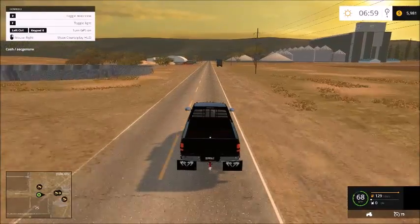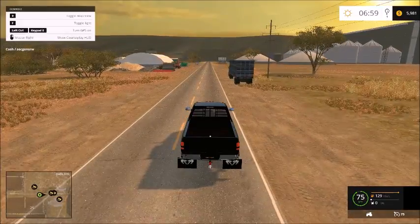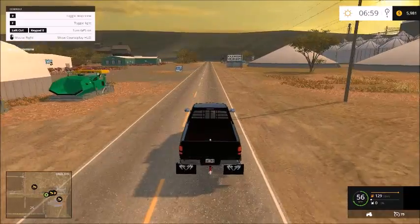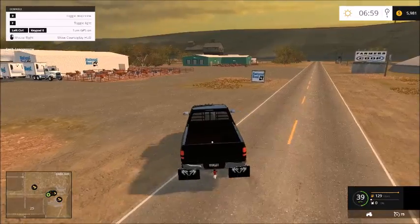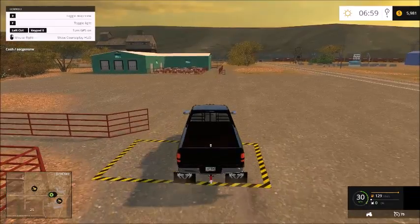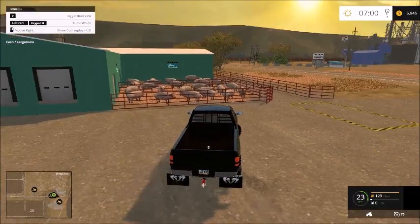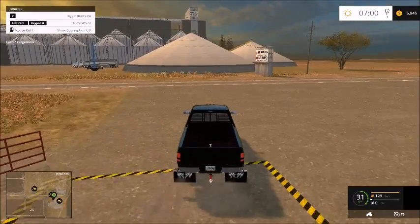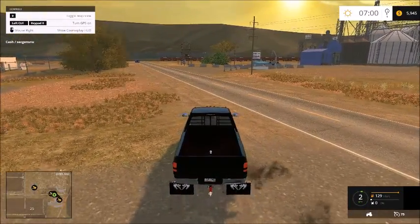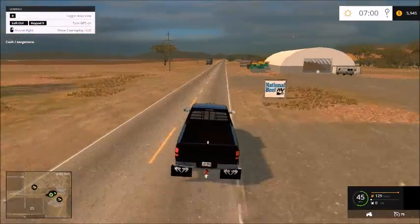Right here is the wheat selling point. Up here we've got National Beef, where you sell your cattle of course, right at this trigger point. Then you sell your pigs right here at this trigger point. And there's the Farmers Co-op right there where you sell your grain. I don't know what grain we buy here but that's that.